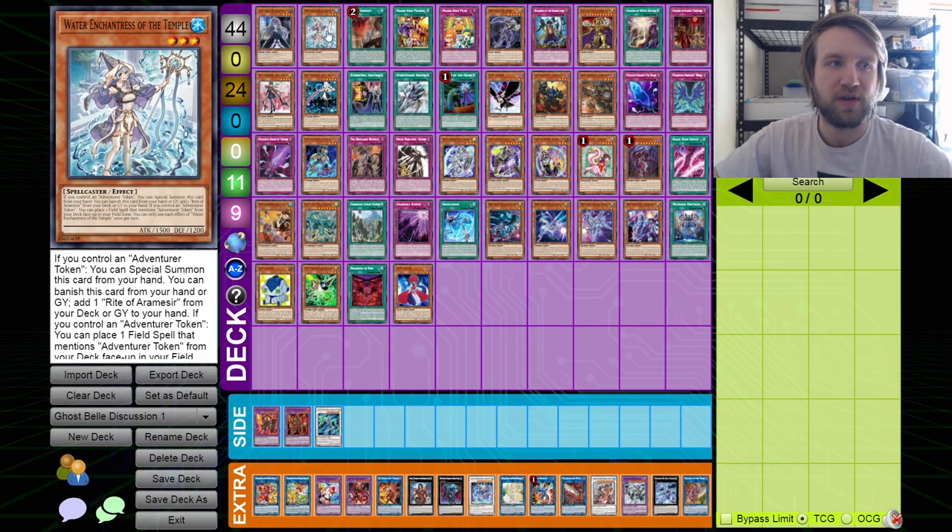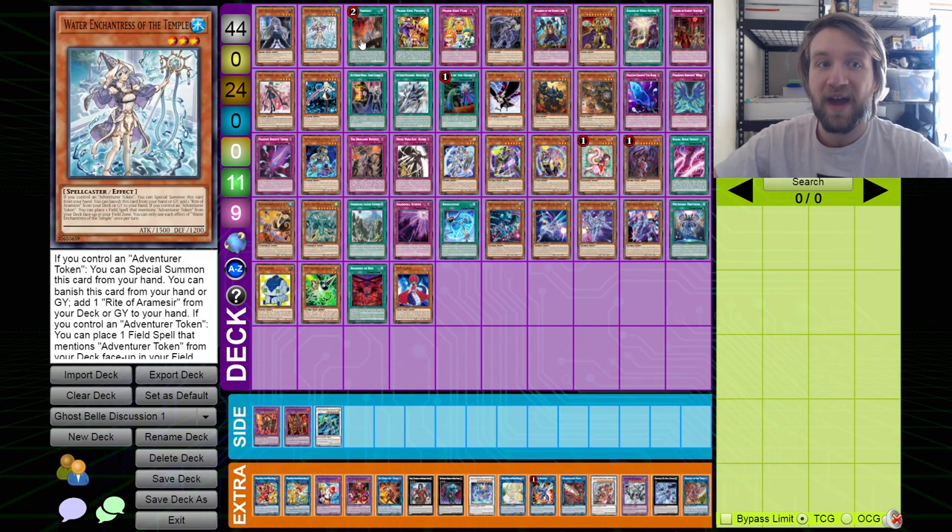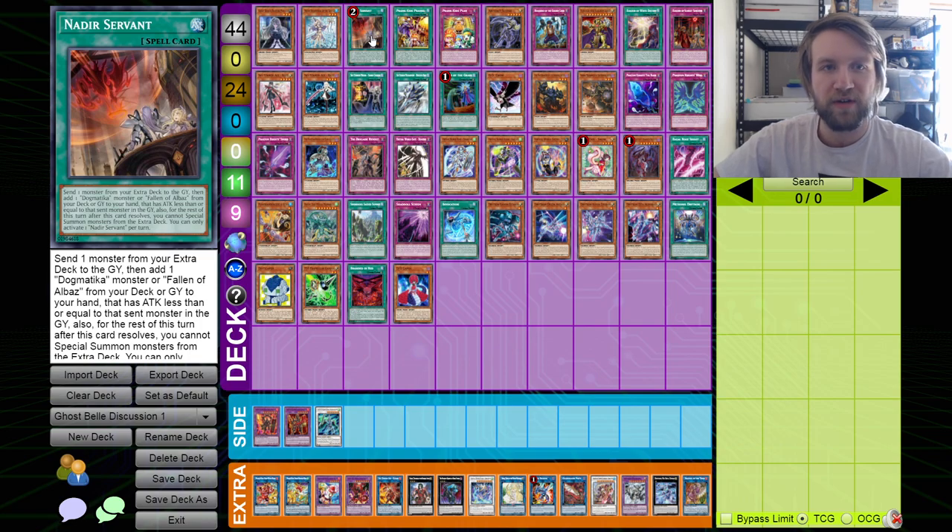Some of the most relevant ones are these first two: the fact you can stop Water Enchantress of the Temple. This card allows you to banish it from hand or graveyard to add right from deck or graveyard to hand, and because it says 'or graveyard,' you can Bell it. Same with Nadir Servant — Nadir adds from deck or from grave, so you can Bell that. Even if they're not trying to add from grave, the fact that it includes an effect that adds from grave means it can be Belled.